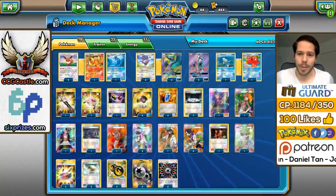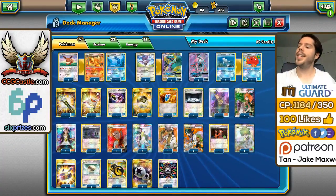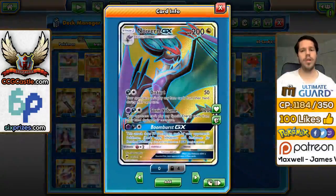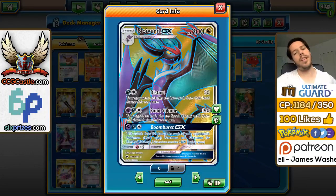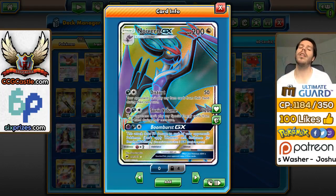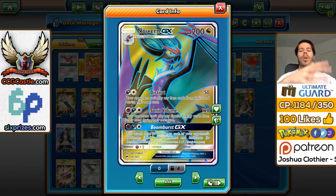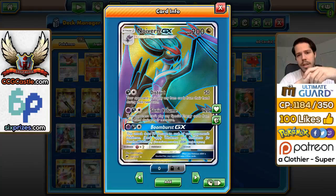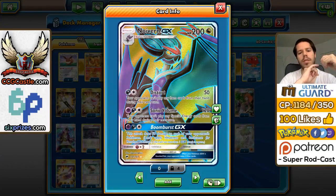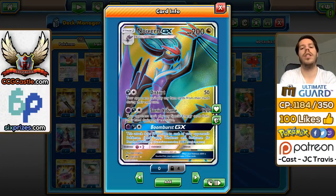Hello everyone and welcome back to a brand new day of Road to TCG Worlds 2017. Today we are featuring another of the Burning Shadows GX's, which is Noivern GX. This Pokemon has caught the attention of many people because of its similarity to the popular Seismitoad Giratina archetype, where you block item cards and block special energy. Noivern GX, being a Stage 1 with 200 HP, does essentially the same thing. Its first attack hits for 50 damage — 20 more than Seismitoad — and doesn't let your opponent play item cards during their next turn.